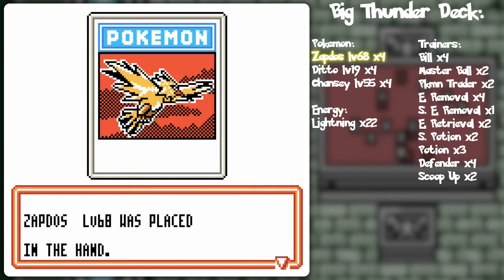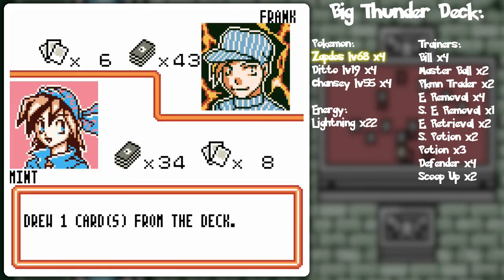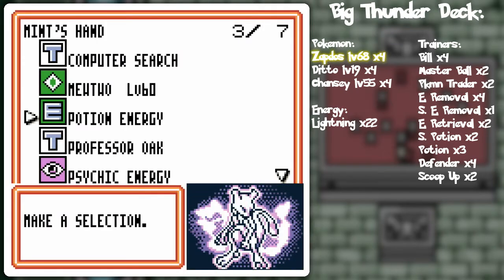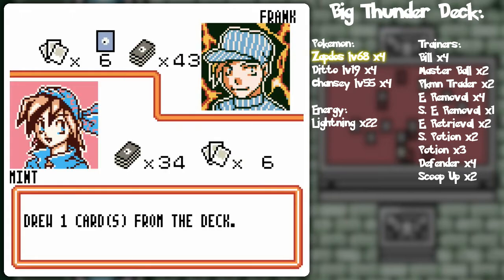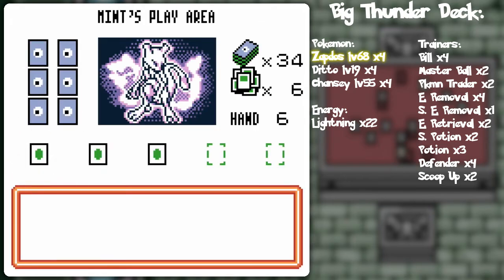If he doesn't have a basic Pokémon... he had Ditto, and he didn't play it? Okay. What are you trying to do here? I don't know, but it's not working! I guess I should get the other Mewtwo powered up here. I'm not gonna use plus power because it's still not gonna knock it out. I could've maybe just computer searched, but I'm just trying to give him a little bit of a chance here. Let's build Peel of Thunder.